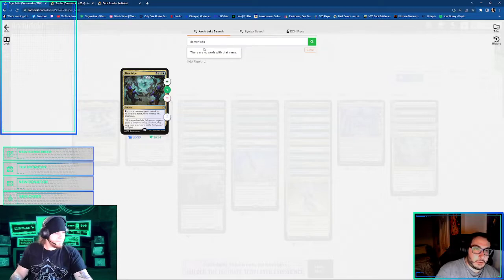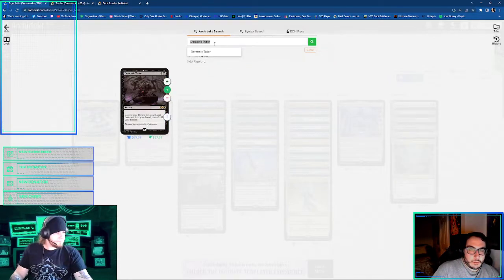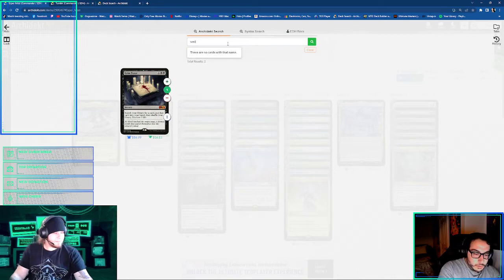Play Demonic Tutor. Well of Lost Dreams — another Well of Lost Dreams deck, and that card's bonkers. Yes, it's very stupid in that deck.